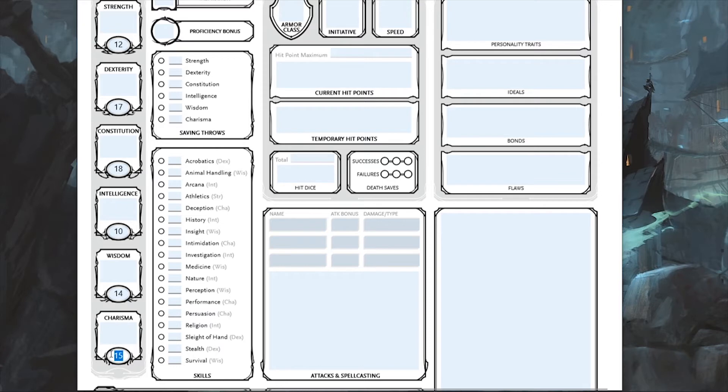That leaves a 10 to plug into Intelligence. We then apply the racial bonuses: Charisma increases by two giving us 17, and we bump Dexterity by one giving us 18, and Intelligence becomes 11. So our Dexterity and Constitution have a plus four modifier, Charisma a plus three, Wisdom a plus two, Strength a plus one, and Intelligence a zero.